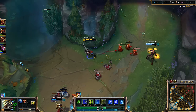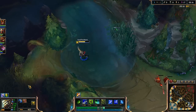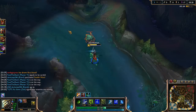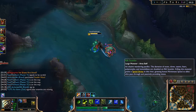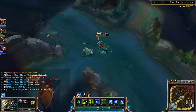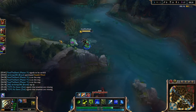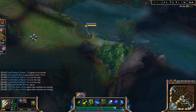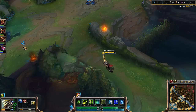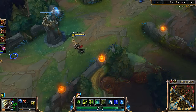There we go, picking that guy up. Can we get this guy too? That condemned — holy crap. He almost died there. Going to pick up the scuttle crab — Mr. Crabby Patty — and then probably just farm jungle after that. No real gank opportunities since we did counter gank bot and already used our Ghost.